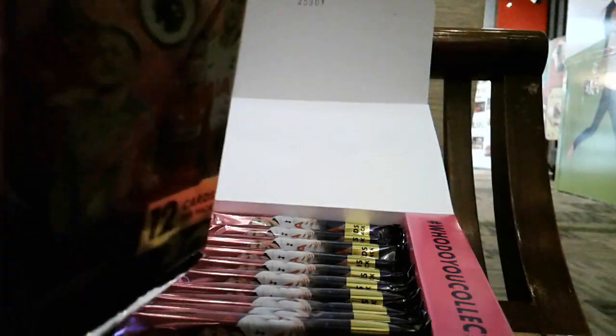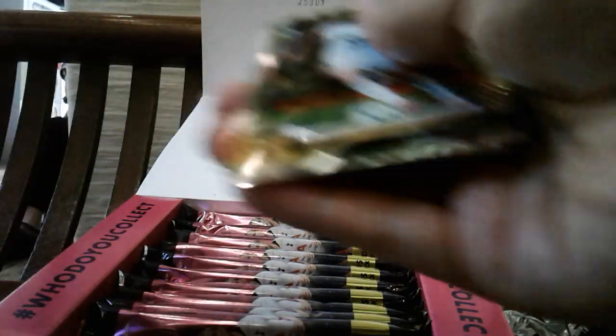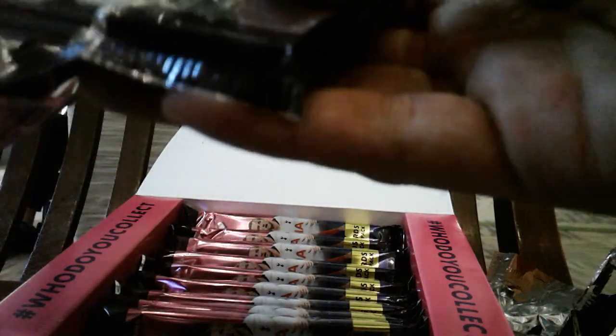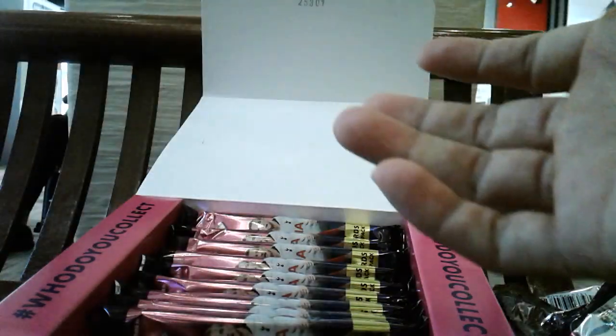Prisms only in this pack. The undeniable insert is Kasper Schmeichel, followed by a Yann Valerie numbered parallel. I was wrong about completing the 300 base set in three boxes, but let's see whether four boxes would be enough to accomplish just that. A multi-color Raul Jimenez — nothing really big so far.